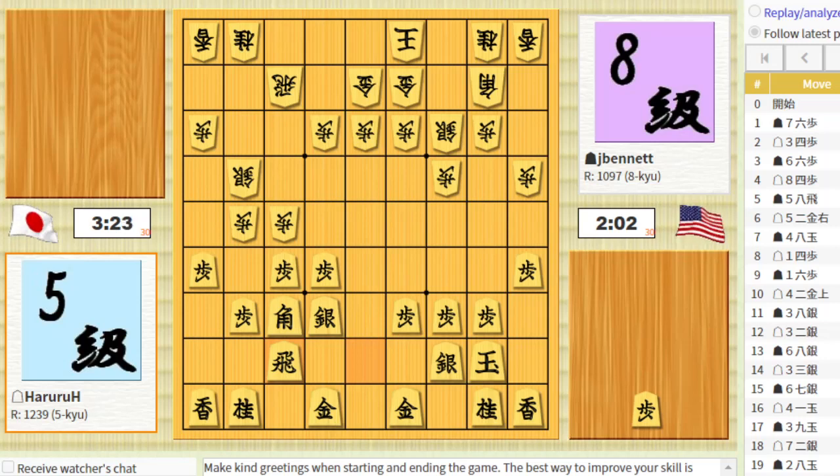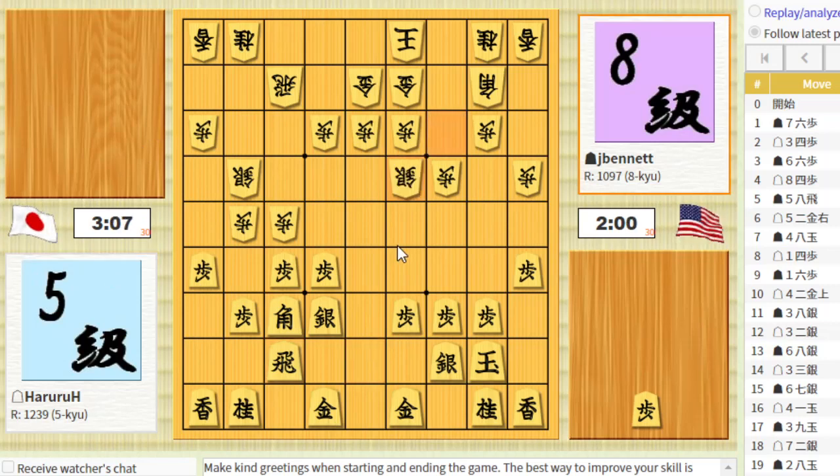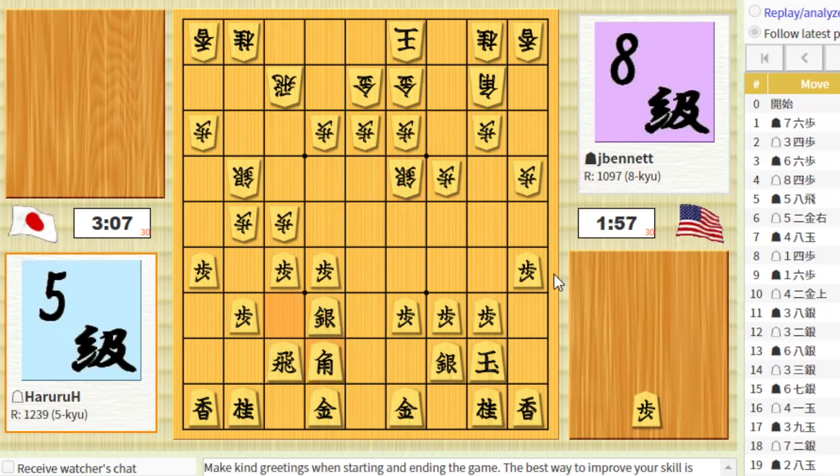He's stopping to think for a little bit — that's always good. This was a fast game; he wanted five minutes with a 30-second byoyomi, and he did play fast, got quite a time advantage. We're both going to end up trying to play within the byoyomi. I'm going to do that maneuver with my bishop that I was talking about.